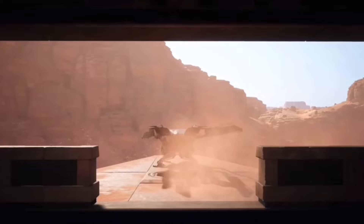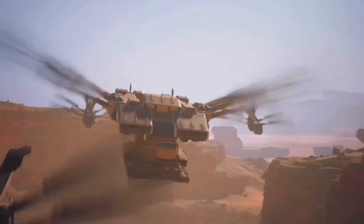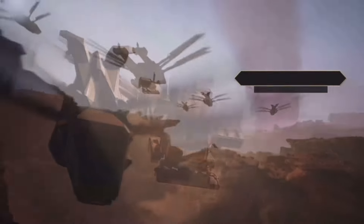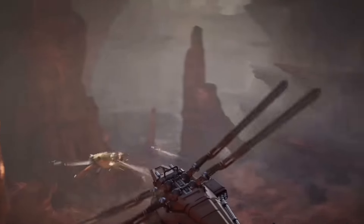Moving on to vehicles: driving around, flying around, sandbiking. You and your homies get together, you're flying together like, let's go get that purple thing over there. Then you fly and take your little harvester with you, bringing him over there. But then other people are also trying to go get it too, so you gotta fight them — they can't have it because you want it.